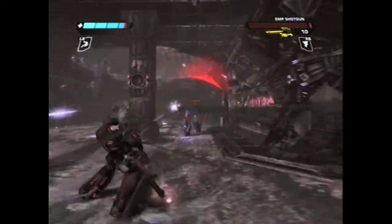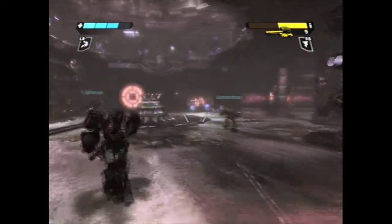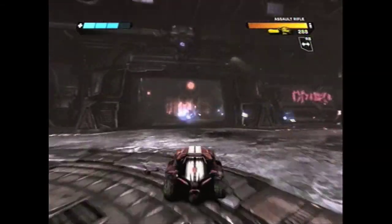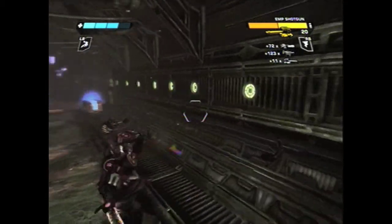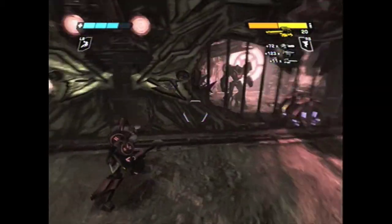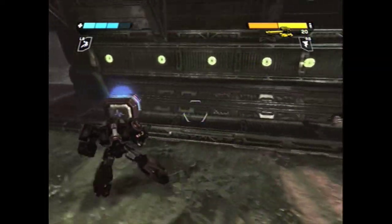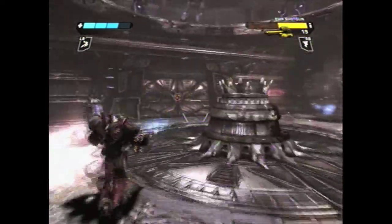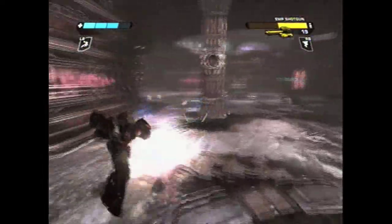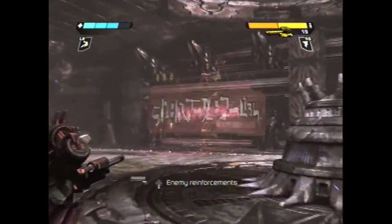Here I go, getting right in their face. There's also the thing where, much like the double-barreled shotgun in any other game, if you miss with the EMP shotgun you're pretty much screwed, because you have to reload every two shots. You need both of those shots to kill whatever you're trying to hit — unless it's like a scout and you hit it point-blank range.